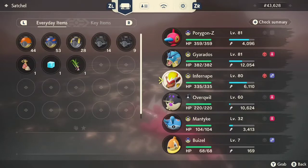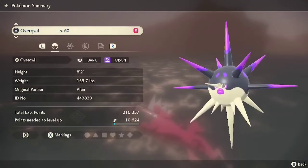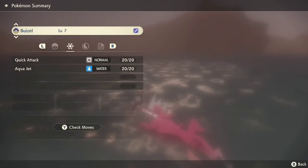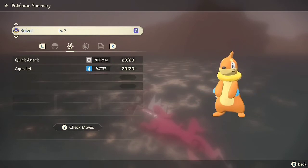Make sure you have these three specific Pokemon in your party: Overqwil, Mantine, and Weavile. It doesn't matter what level they are or what order you have them in. Just make sure they're in your party.